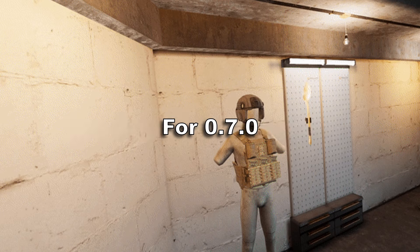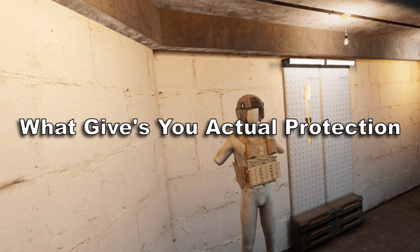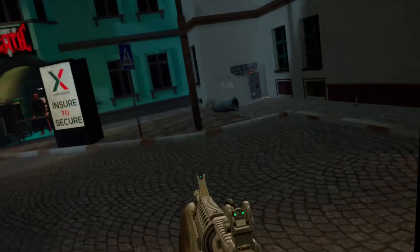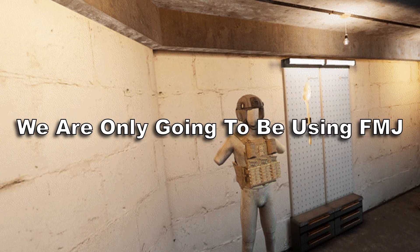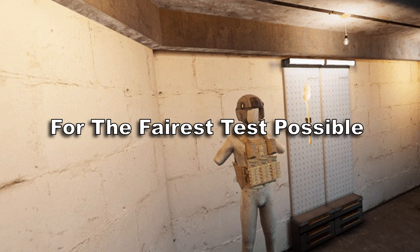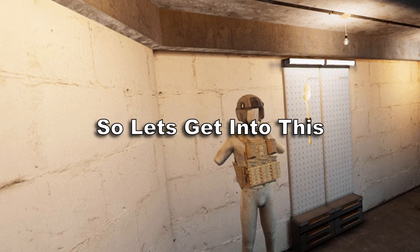Let's get right into showing you guys the best to worst armor for 0.7.0 with as much understanding and information as I was able to grab. The goal of this video is to show you what gives you actual protection, especially against the most common rounds in the game. The guns we'll be testing are the Glock 17 chambered in 9mm, the M4 chambered in 5.56, and the AK chambered in 7.62. We're only using FMJ and only armors you can buy from Minty — not testing the collector's R61 — and no AP or tracer ammo, for the fairest test possible.